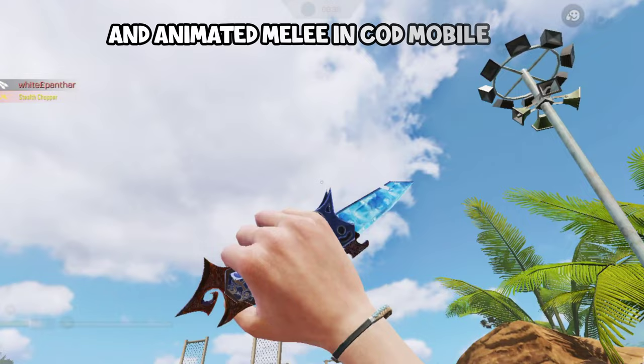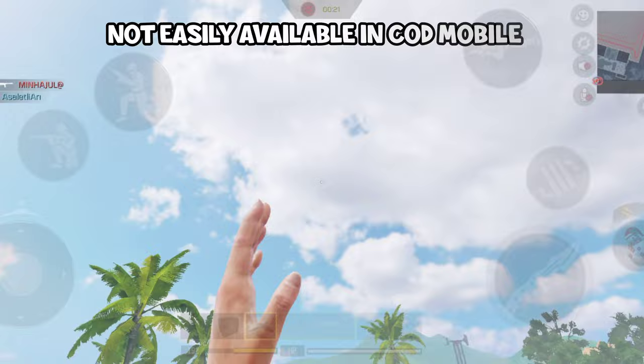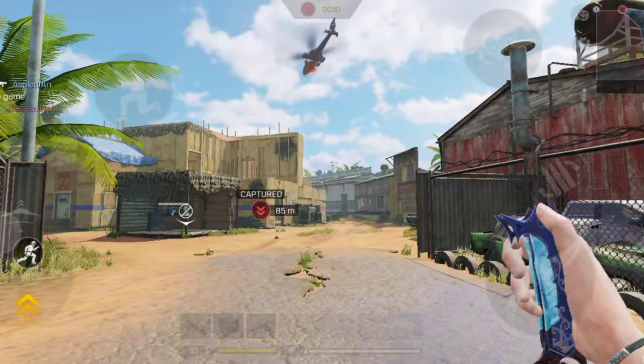Folding knives are the most hyped and animated melee in COD Mobile. They are also very rare and not easily available. Want to have a folding knife and equip it with a sniper or shotgun? After the karambit, the folding knife inspection and weapon swap animation looks really cool.